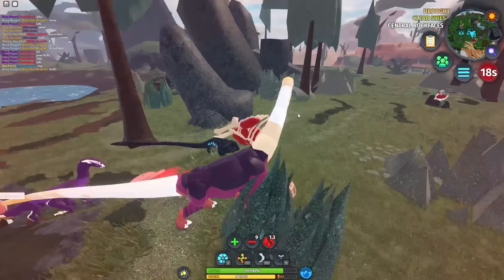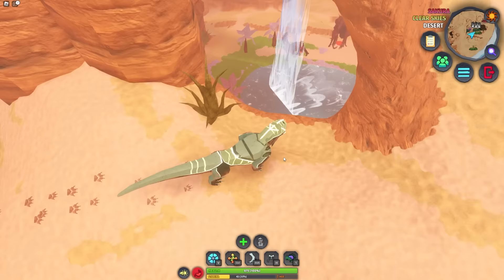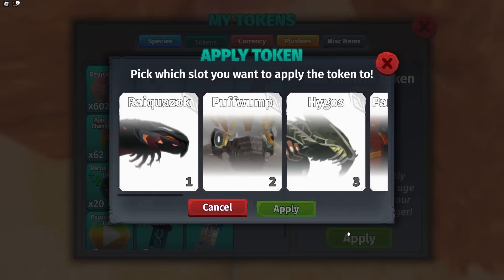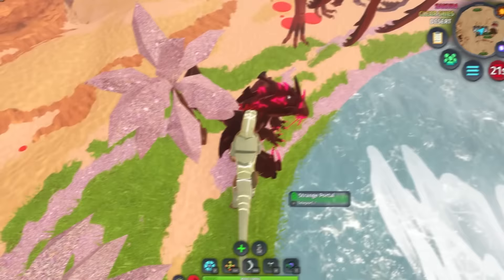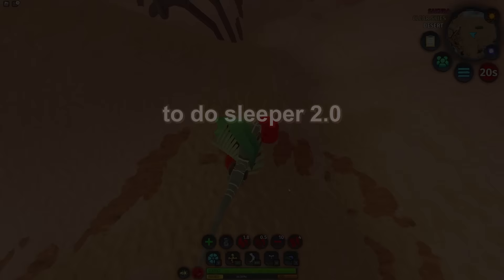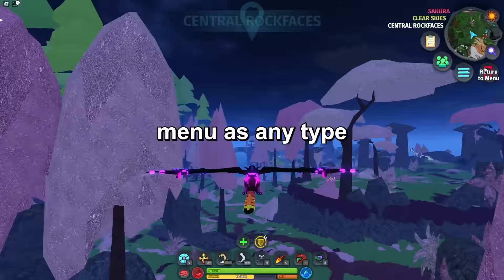Watch out for sniper builds — they've got a lot more dangerous because of this. Beforehand your model would update automatically, but if you use a snowman plushie on a baby and then use a max growth token in-game, your model does not update anymore. So if you ever get attacked by one, this might be helpful to know.